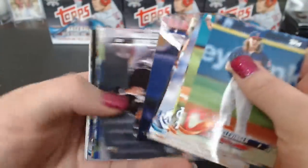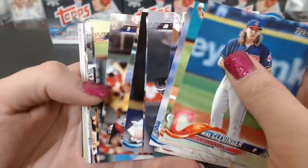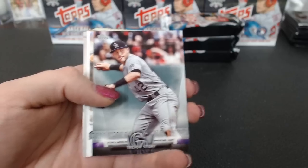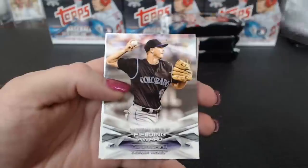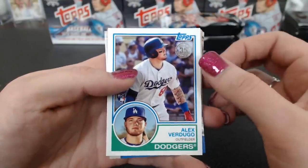There's something in this one — it always wants to separate there when you're going through it with a thicker card. Trevor Story salute. Fielding Award LeMahieu. Verdugo '83. And Stanton.